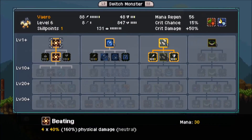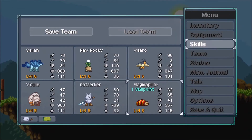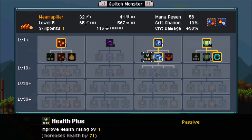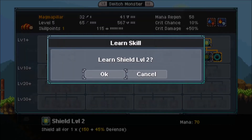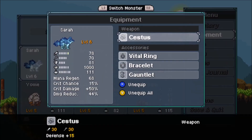You pick a character — one of two, either male or female. The red outfit is the male and the blue is the female. Then you go around the environment; there's some light platforming involved, very light. I'm two hours into it, and so far it's not like I have to jump across chasms or anything to the extent of Mario Brothers. But you will find chests in weird places, so sometimes you might have to platform a little bit to get to them — no big deal, honestly.